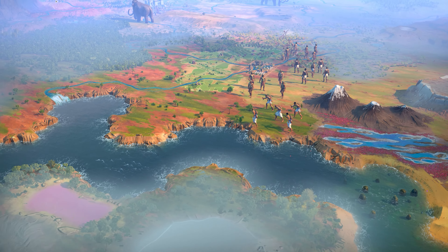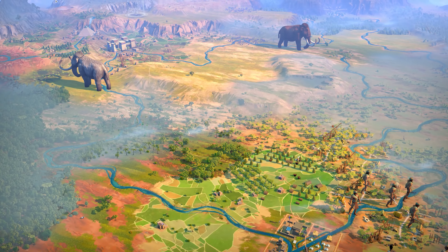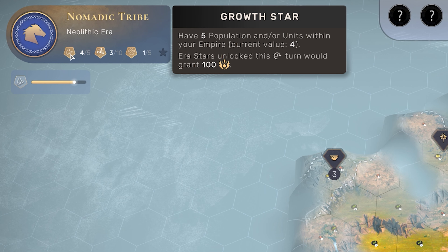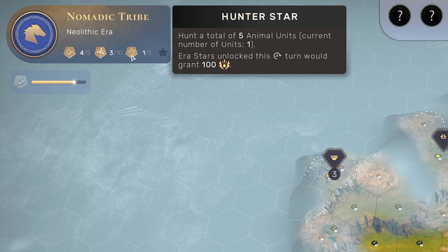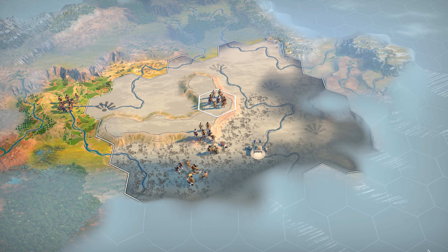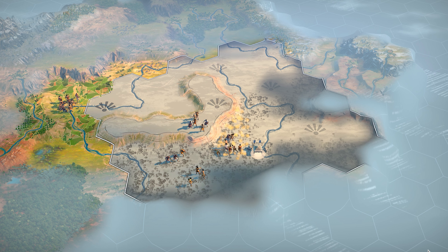Progression in the Neolithic era works a bit differently than the others. It's a smaller era, tasking us to get either our growth star by gathering units, a knowledge star by acquiring science curiosities, or finally the hunter star by hunting animal units. Achieving just one of these stars will allow us to progress through to the next era.